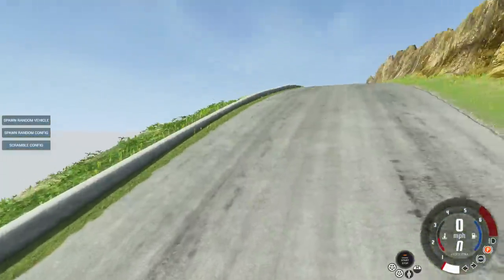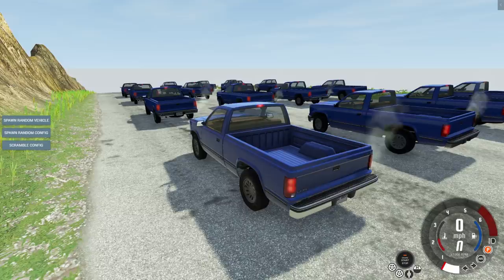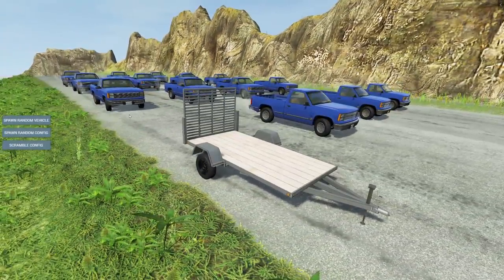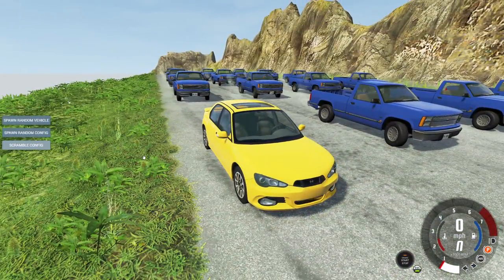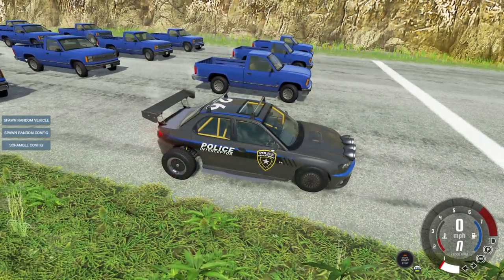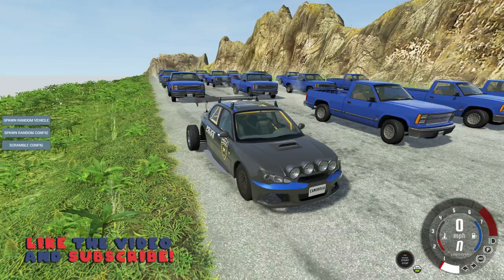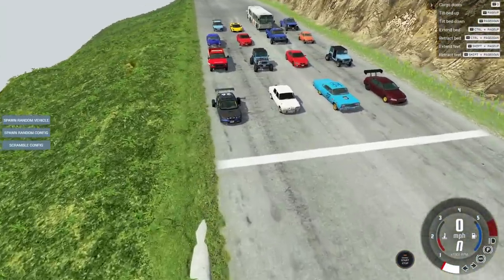Today we're gonna be doing it on the Crash Hard Mountains and doing some racing. We've got 16 willing participants including me that are gonna try to bomb a hill in probably horrible cars. Quick recap: I select a car, click spawn random vehicle, and it goes boom. The first vehicle is a trailer, so we spawn another one - a Sunburst - then click scramble config. You can win by hitting the thumbs up button, comment down below, and go download this mod in the description.